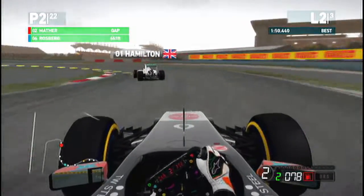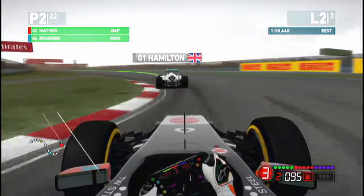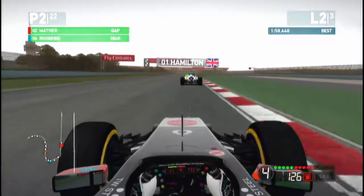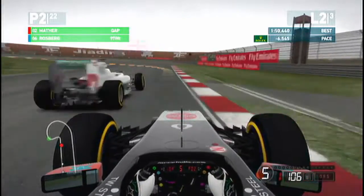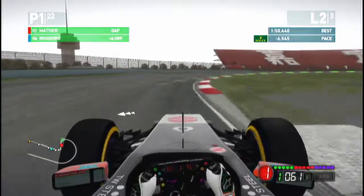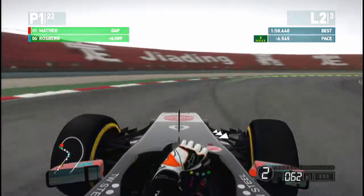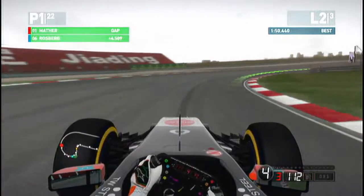We're cutting halfway through lap two now. We've got a really good first sector and we've really closed on Lewis Hamilton. This is a good little show of how the AI races against you — you can see the AI going very defensive, leaving just about enough room around the outside. We just brake hard and stick it to the outside, hold the line and take the position quite nicely.